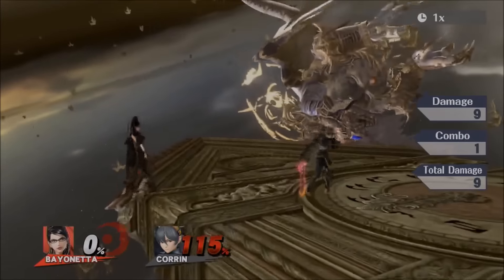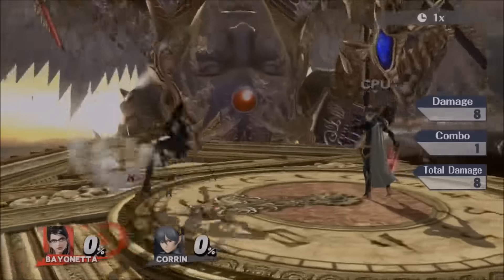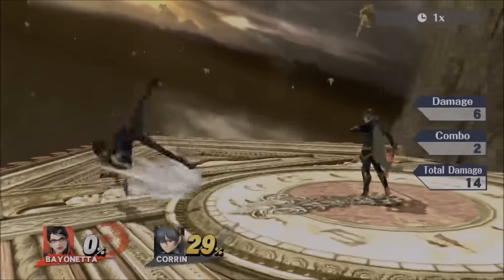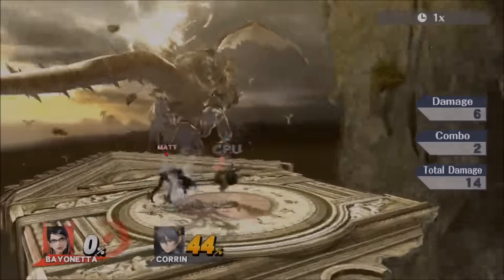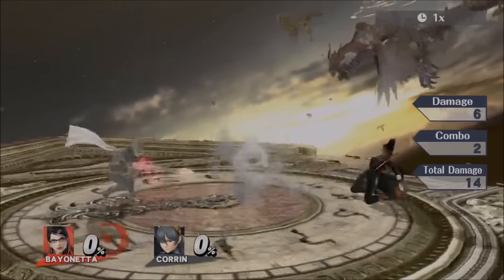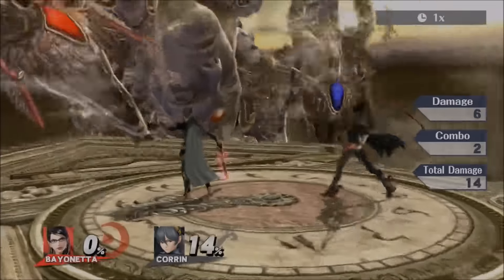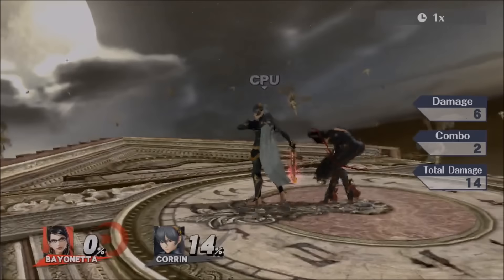Her side special is a crazy slide, and if you hold it, it combos into an upward hit. That's great for combos. I'm pretty sure this slide goes under projectiles — it looks like it does and it would make it a good move for that reason.